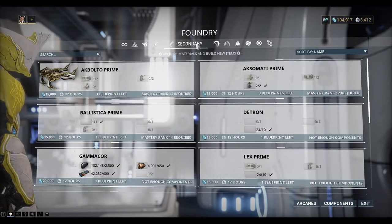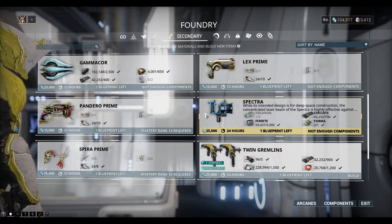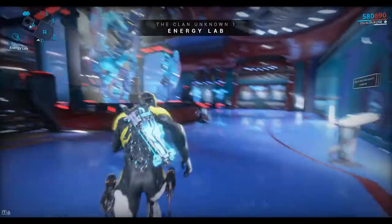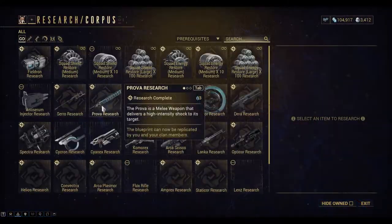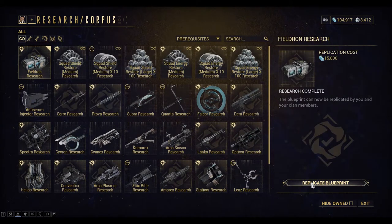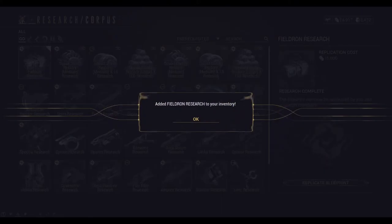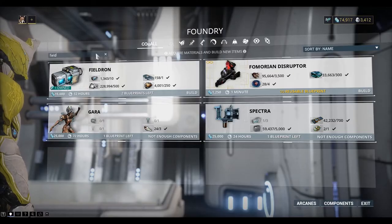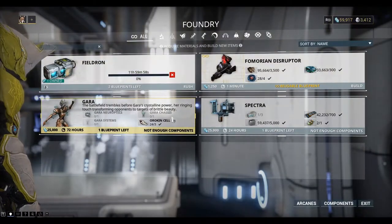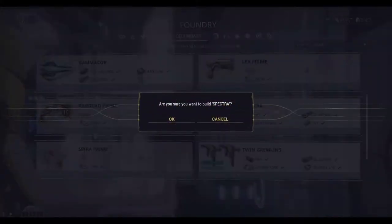In the Foundry, choose Secondary - here it is. It needs Field Runs, which also come from the Energy Lab, so I'll have to go back there. Back into the Dojo - I need to buy a couple of Field Runs, so they're 15,000 each. Then we go back to the ship and go into the Foundry and build the Field Runs. Each Field Run will take 12 hours to build. When it's complete we can now build the Spectra.